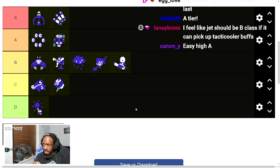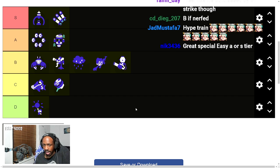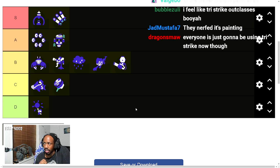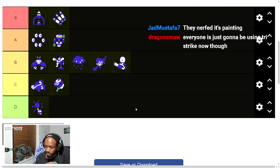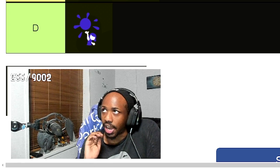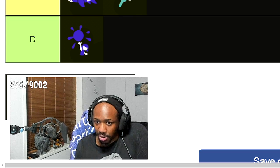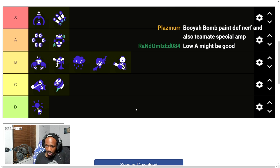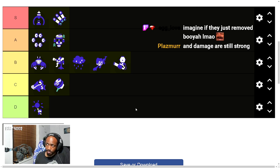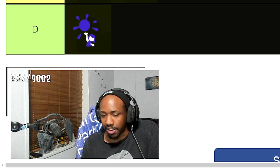Booyah Bomb is another really aggressive, pressure-based special that also puts paint down. It looks like it may have been nerfed from what we've seen, but even if it doesn't always get a kill, it puts a lot of pressure on one area — if you don't move, you will die. On top of that, everybody on your team can Booyah, and people who Booyah gain special charge. In a game where specials are so strong, pairing two Booyah Bombs means they're boosting each other's meters.